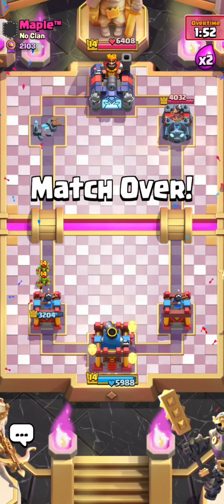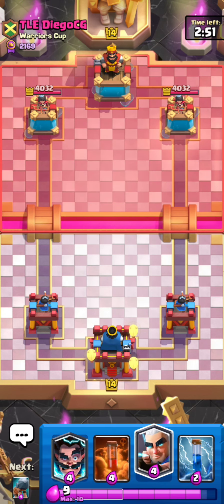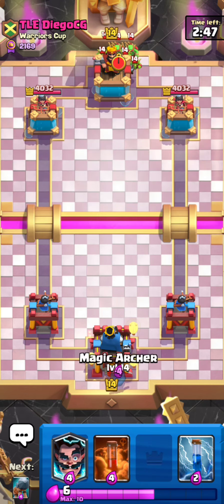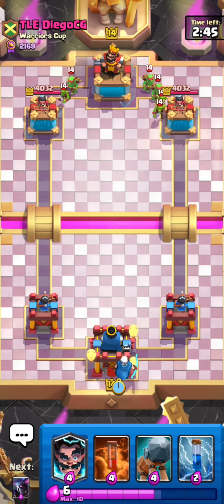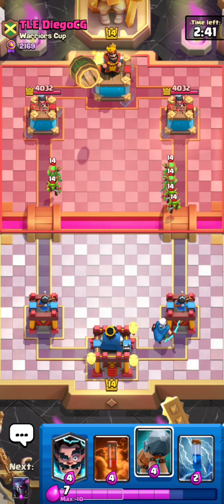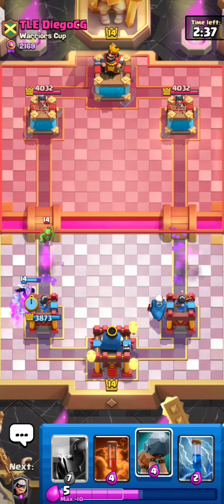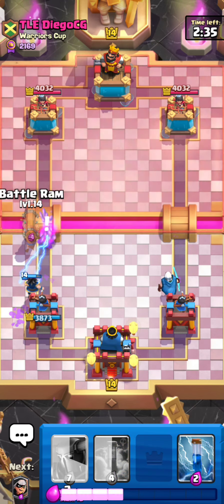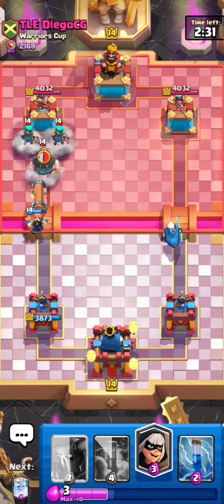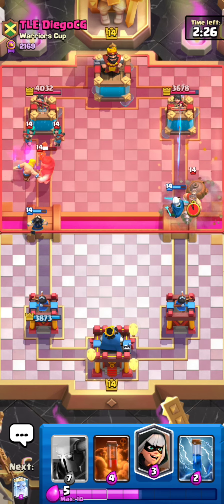Here's the next game. I've got electro wizard, poison, magic archer, and zap. He's going for a goblin game in the back and the goblin barrel. He's going for my electro wizard right here and I'm probably just going to counter push with his electro wizard.